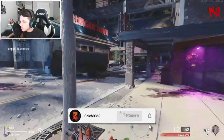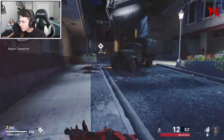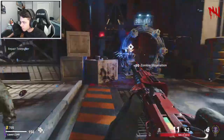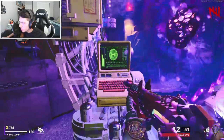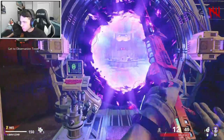Once you get all four of these parts, you are going to want to go back to the portal so you can craft it. You are going to craft this — you are not going to just put it on there. You are going to have to hold down F to craft it.